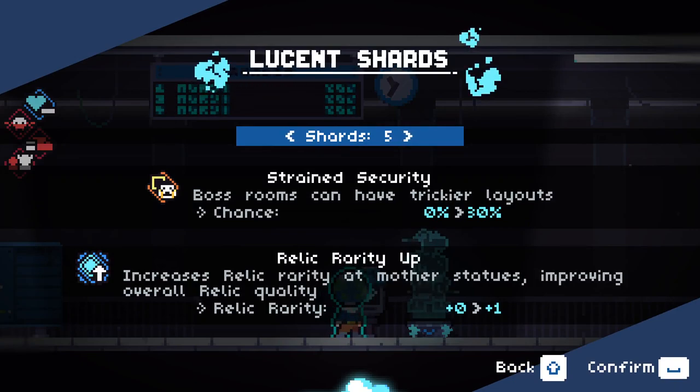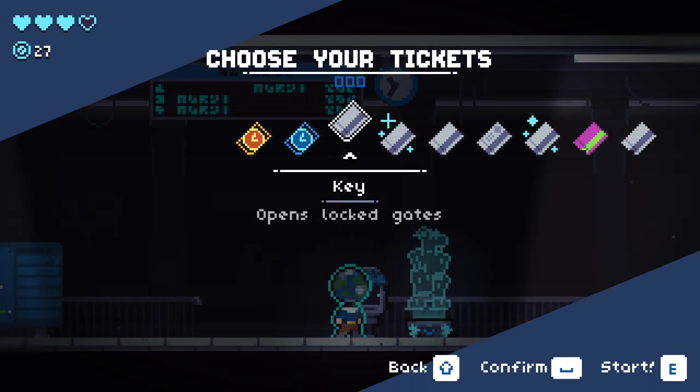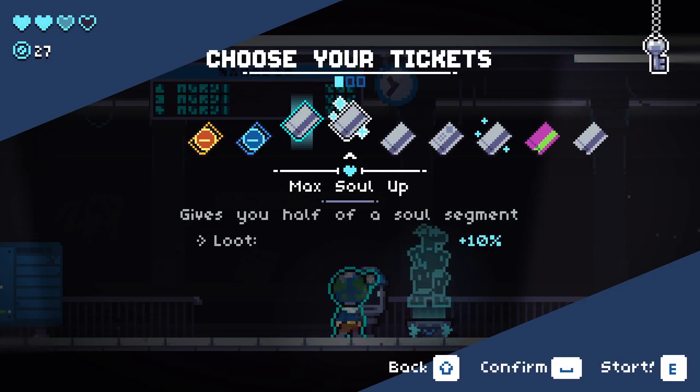Shard 5 is going to add 30% chance for boss rooms to have trickier layouts, and — ooh — an actual positive: Relic Rarity up. Increased Relic Rarity at Mother Statues, improving overall Relic Quality. That's very interesting, I didn't expect that. Max Soul up, plus loot.